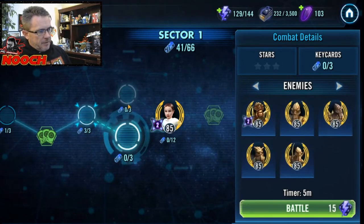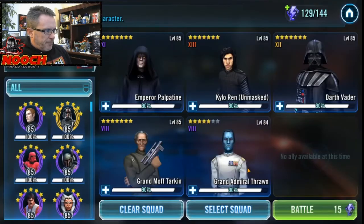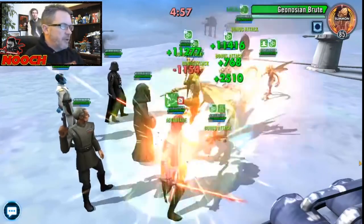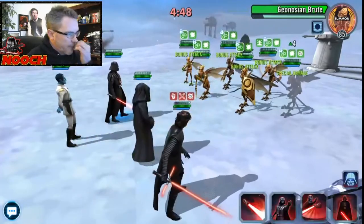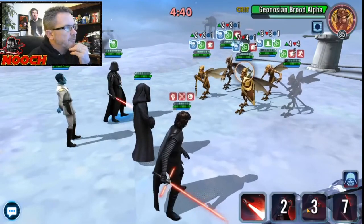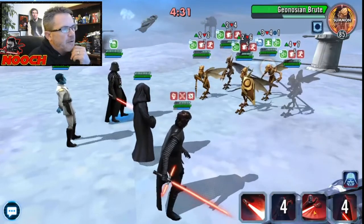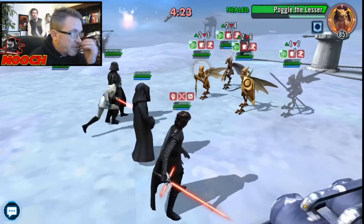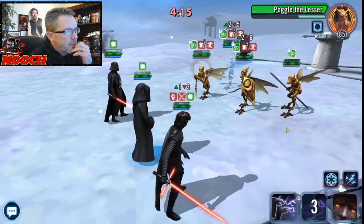We get Geonosians here one way or another — different structure, I guess. Let's try the same team. I don't like how this is going at all. We might need to bring Han Solo into this team, which hurts our chances for a flawless run. That helped though — Ability Block and Poggle would be huge. I'm not getting Ability Block on Poggle. Poggle dodges twice — oof. This is painful.